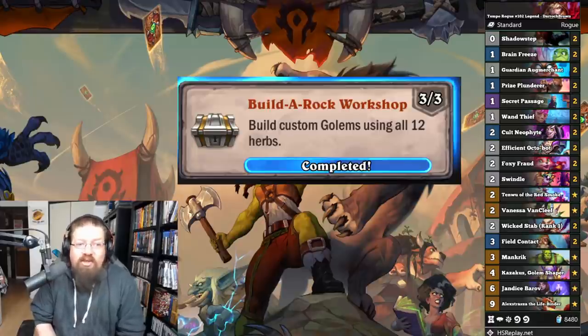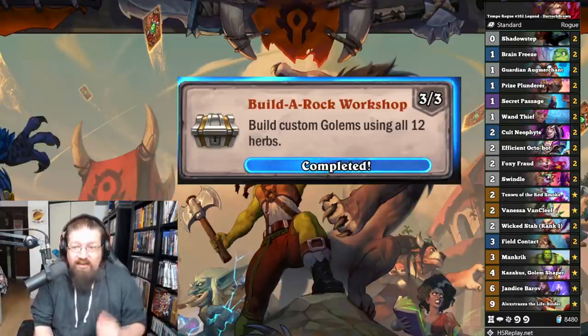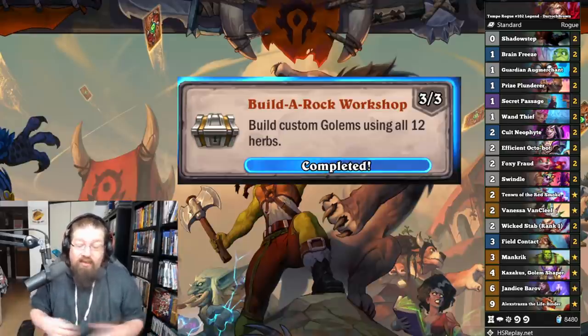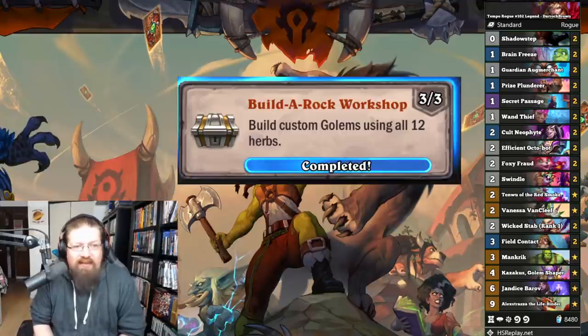'Build-a-Rock Workshop' — build custom golems using all 12 herbs with Kazakus. I recommend Tempo Rogue — you can Shadow Step it and just keep track of whatever herbs you used. It's basically the attributes like 'draw two cards,' 'deal damage,' whatever. As long as you pick all 12, you'll eventually get this done. You need Kazakus, so play a bunch and you'll get it done. Doesn't take that long; there's only 12 of them.